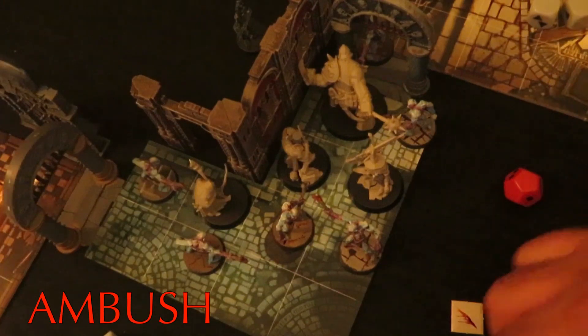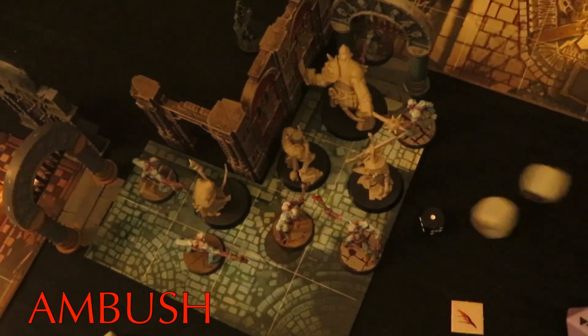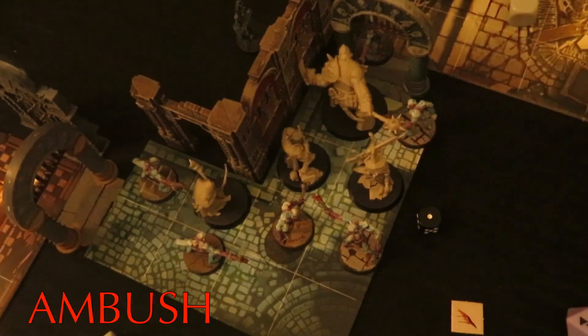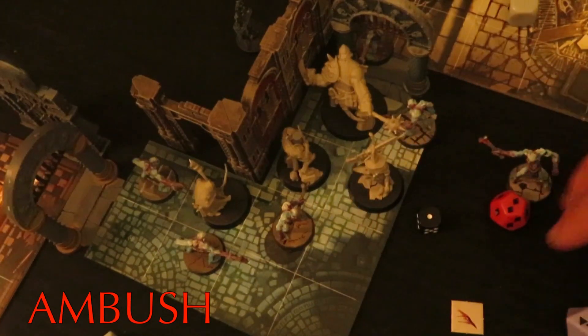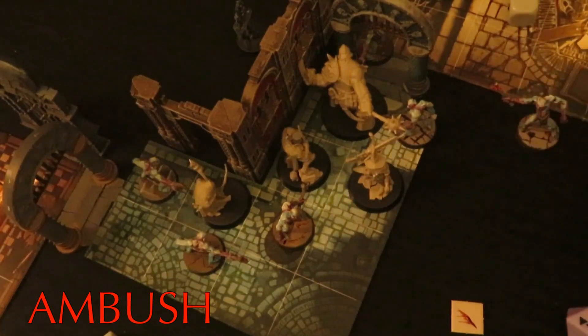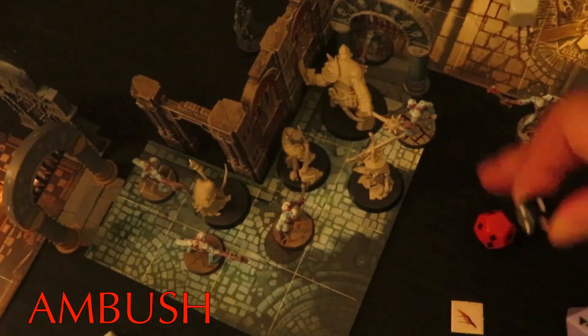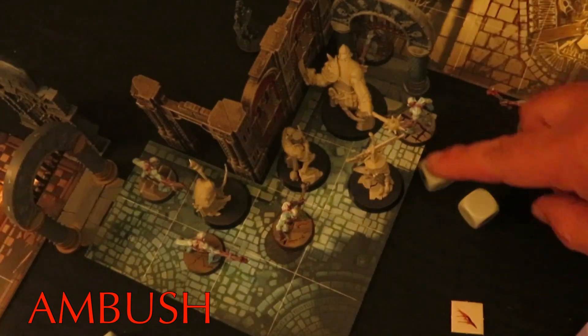Jocelyn is getting counter attacked - luckily they don't strike that well, but it's those criticals that'll get you - they sneak up on you. Another ghoul, another miss. It's been horrible rolls so far. Counter attack - nothing.